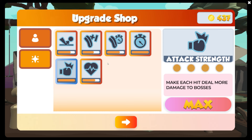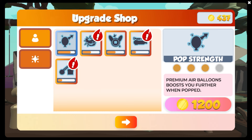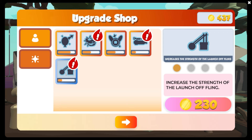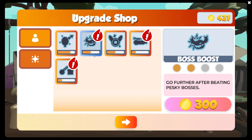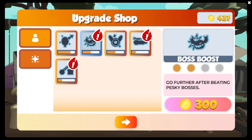All right. These I don't think I can level up any more, but we do also have these. We can increase the strength of the launch off fling. We can do the boss boost — go further after beating bosses. I think I want to choose that one so that I soar closer to the end on the treasure round. And then fire extinguisher — pack more foam into each fire extinguisher for a faster ride. That would be cool as well, but I think we're going to start off with this one. And now there are no more upgrades, so we are done with this.